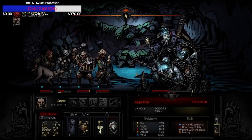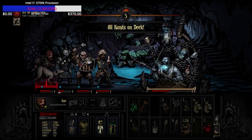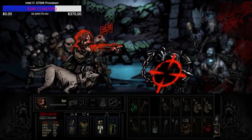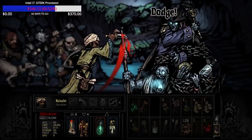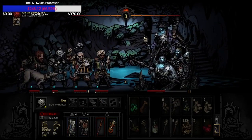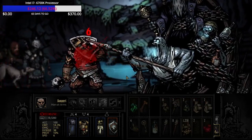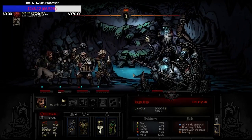Another strategy I've seen work — and it might be patched soon — is if you have someone who's really fast with a pull ability, they can actually pull the crew to the front, which puts the anchorman to the rear where he can't really do anything for the rest of the fight. I expect that to be patched, but for now, if you buff their move ability with trinkets, it's something that could make this fight very, very easy.